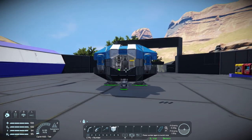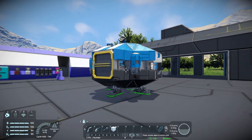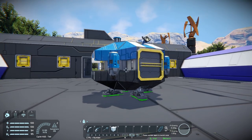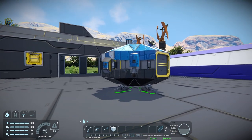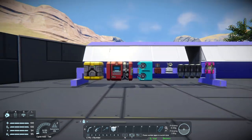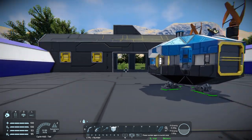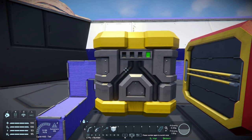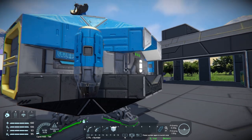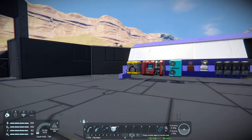When you first spawn on Earth and come down in your drop pod, everything you're going to need to start a fully functioning base is inside this ship. I've taken all the major things and laid them out on a nice line so we can easily see what's here. First you've got a battery - it's a small battery but it's full when you start. The lights have been draining it a little bit.